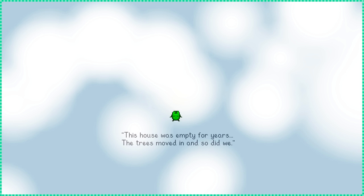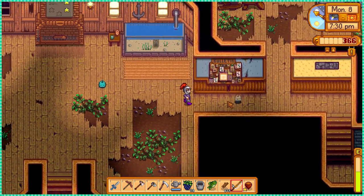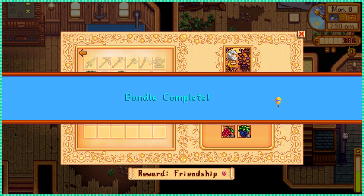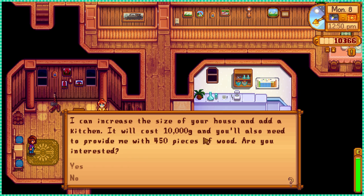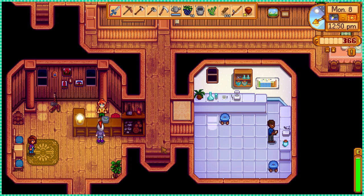This house was empty for years, the trees moved in and so did we. I found 60 blackberries today so I could complete Linus's bundle. I sold a few of my crops to Pierre, and with 10k gold I could upgrade my house. The first house upgrade will add a kitchen, which we're gonna need to cook a fried egg and some maki roll — also the cookies, if you need them.